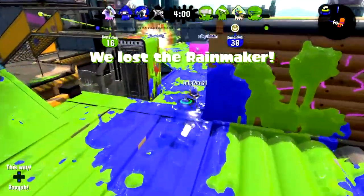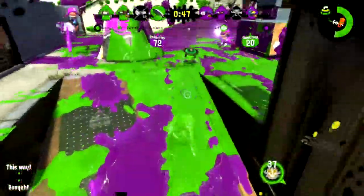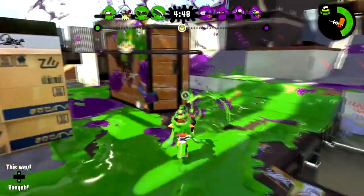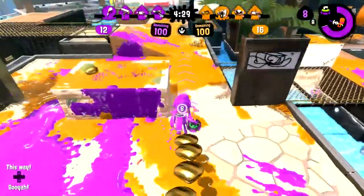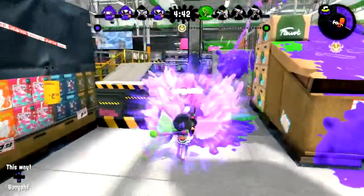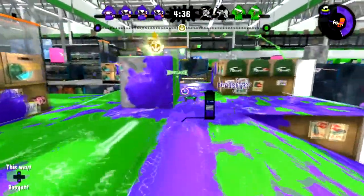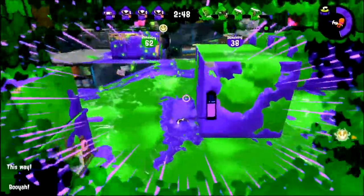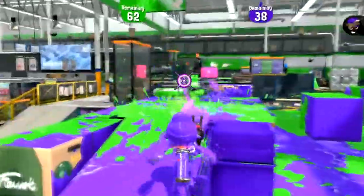If you find yourself in a sour spot and need to retreat, or you just need a little bit of ink to work with, you've been blessed with a curling bomb. While we can't promise consistent splatters with this bomb, we can promise that it will always give you turf. Throw just one at the end of a turf war to possibly turn the tide of a close match, throw one at a Rainmaker Shield to surprise the enemy team, throw one at a splash wall to catch someone by surprise, or maybe throw them to make your foes think you're going one way while you slowly sneak behind them the other way to give them the old one-two punch.